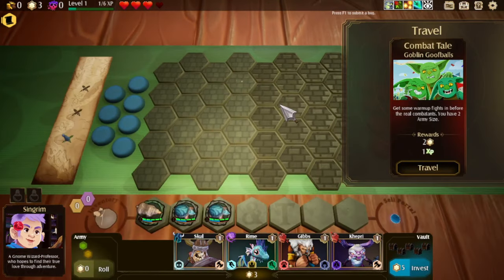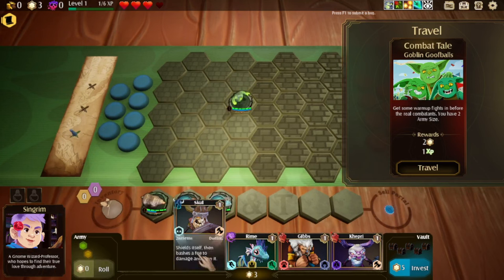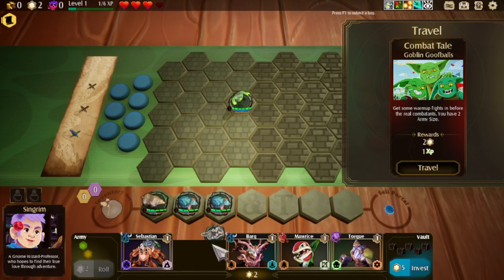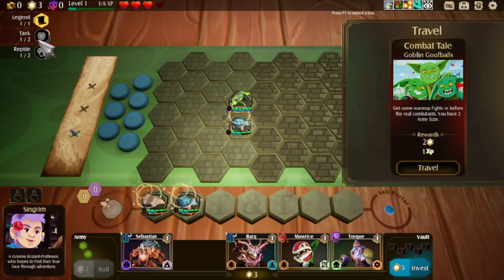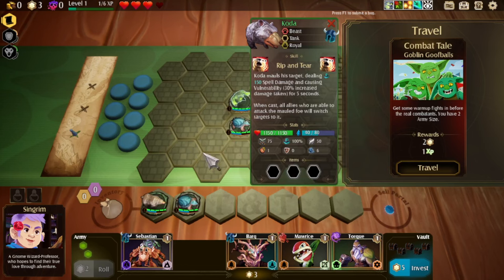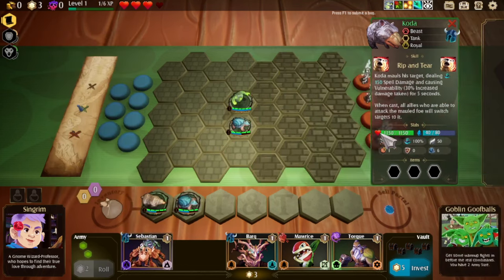We've got two more star points. We've got a free reroll here, so we will reroll. It shows us more options. I didn't mean to buy him — let's just sell him. Let's put in our girdle, which now unlocks as tank and reptile. So once we have two tanks, tanks will take 10% less. This bear here is also a tank, so we can chuck him in — take 10% less once we have a bigger army size. Let's go into this fight.